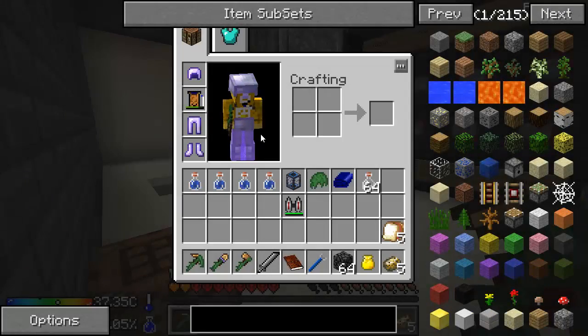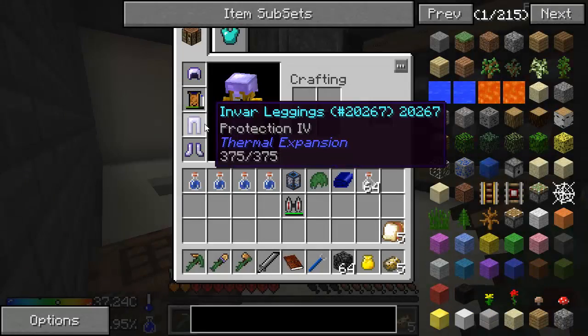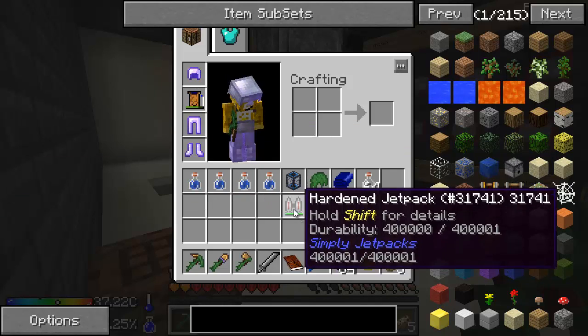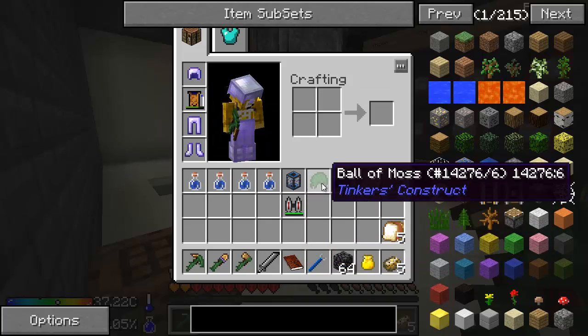Alrighty, guys, I'm back. Here's the enchants we got. We got Protection 4 on our legs — not bad, pretty good. And Unbreaking 3, Fire Protection 3 on our boots. I guess Fire Protection would be pretty good if we're wearing our jetpack and we overheat.